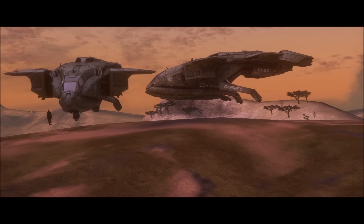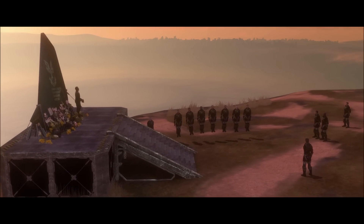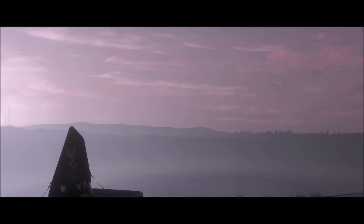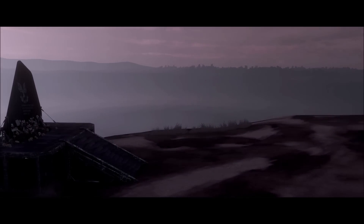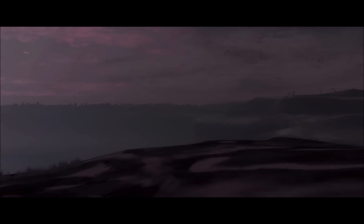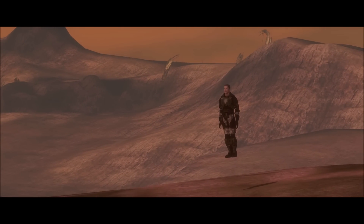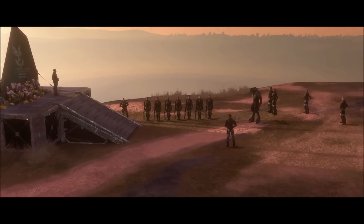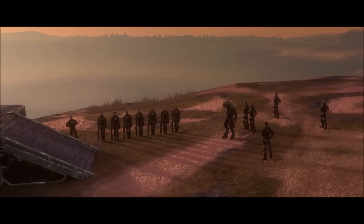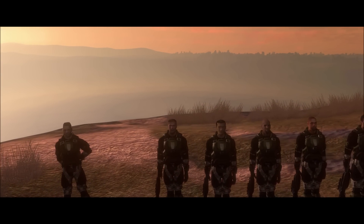Let's let the cutscene continue at normal speed. Here is where the Arbiter's front half of the Forward Unto Dawn comes in — you can see it briefly spawns in like a picture while the ship is crashing in. It's crashing in at the same location as the memorial, using a fake background to show it coming down to Earth. A lot of Halo cutscenes use fake backgrounds and paintings to make it look like it's in space or somewhere else.